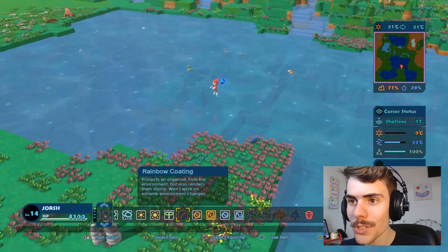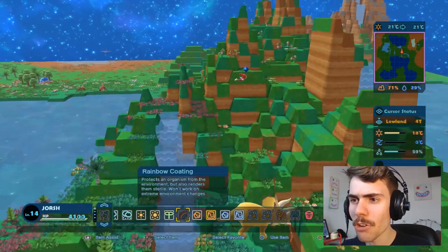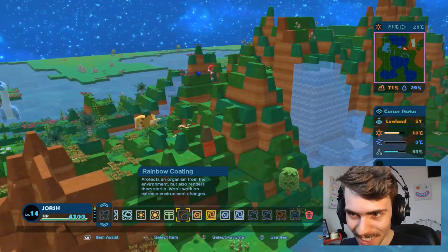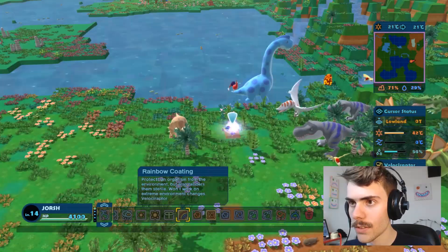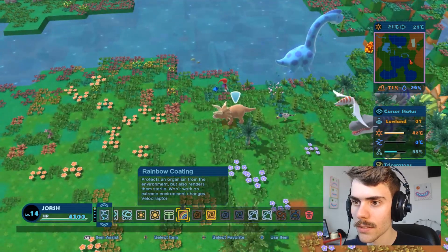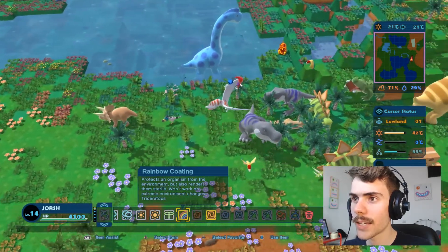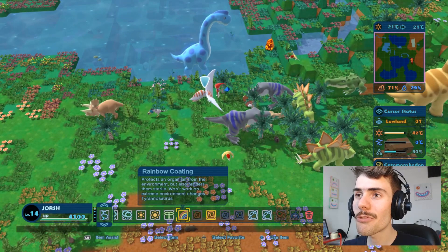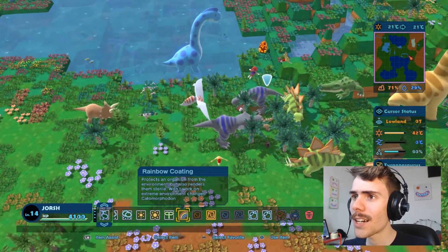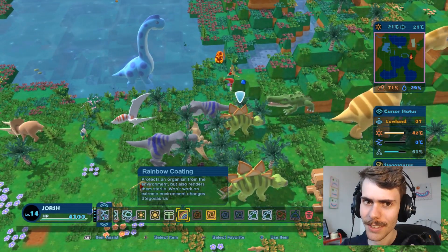So what's this item I need to use? Rainbow coating — protects an organism from the environment but also renders them sterile. I feel like that's not very useful, although it could save our dinosaurs. Can I use it on other things? Yeah, I can use it on lots of things. Let's use it on all the dinosaurs so they don't die — cover them in rainbows! This is a really weird game, everyone. I don't want to make my monkeys sterile though, because then they won't be able to make little monkeys.